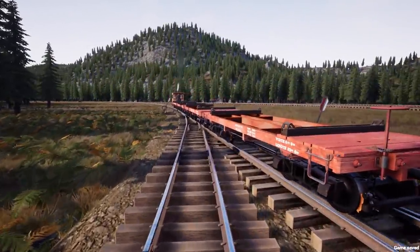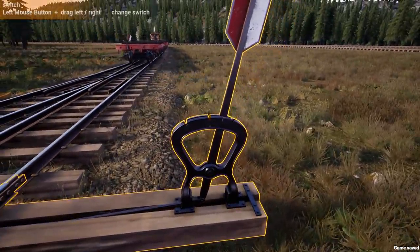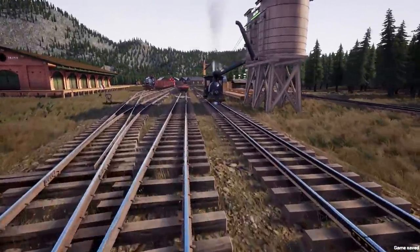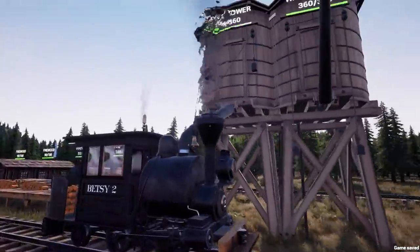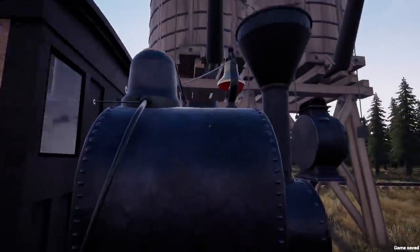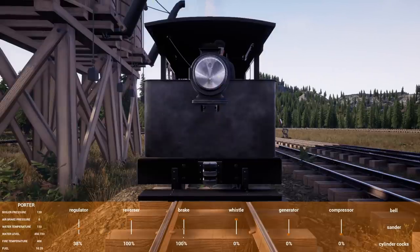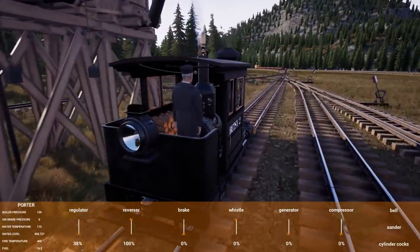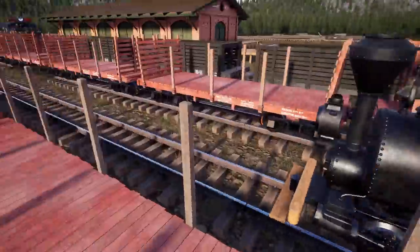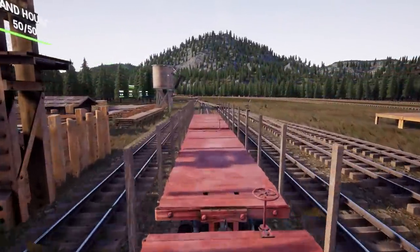I only have a single track between the two locations, so we just gotta make sure we don't send two trains down the track in opposite directions at the same time and we'll be fine. In the time it takes to load one, the other train will be driving, and once that train's loaded it'll be driving while the other one's getting loaded. In theory it's fine - we've really thought this through. Science.